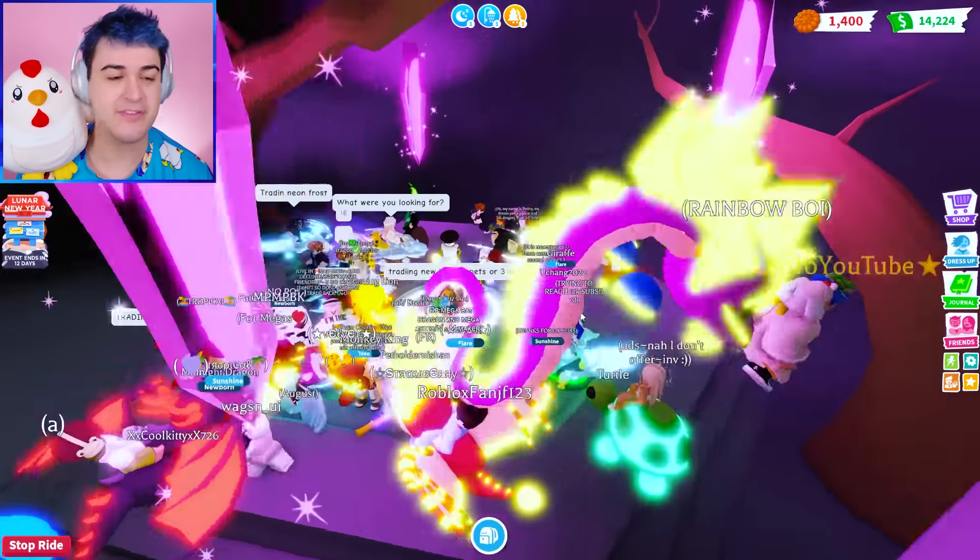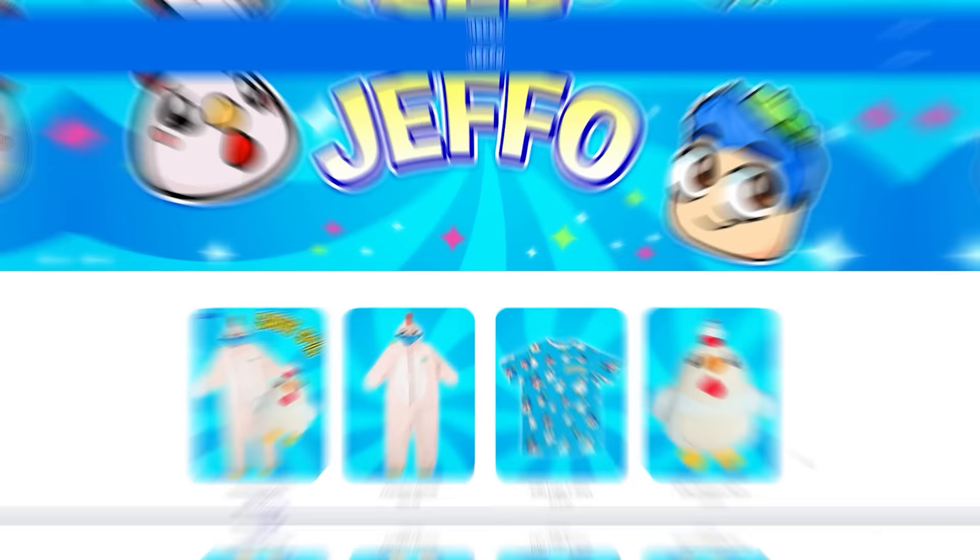Me and Chimkin go on all kinds of adventures together, both in Roblox and in real life. And now you can too! Click the cute little Chimkin picture below the video, or type in shopjeffo.com to get him from our official Jeffo store. He comes with a detachable nugget plush and Jeffo lanyard, not to mention his big and lovable personality.